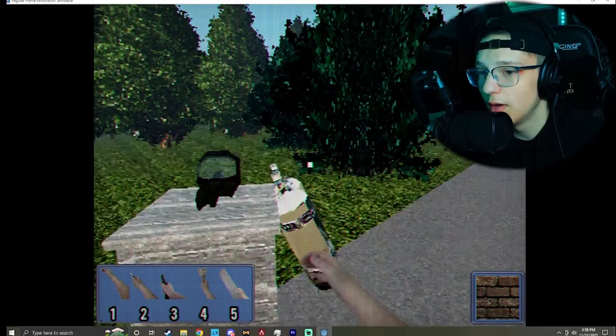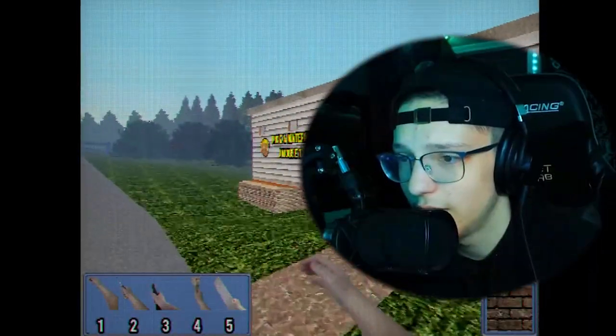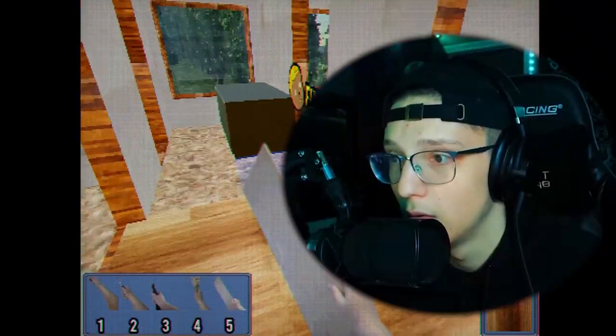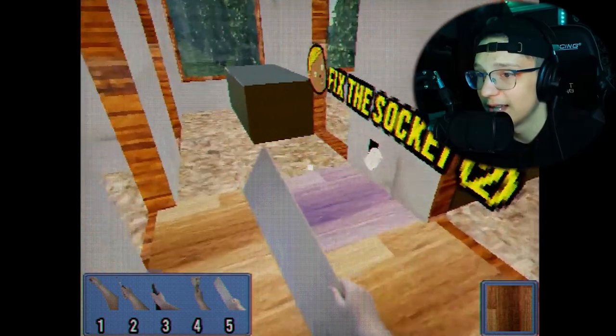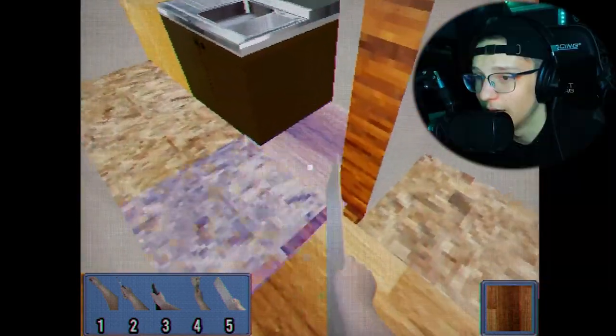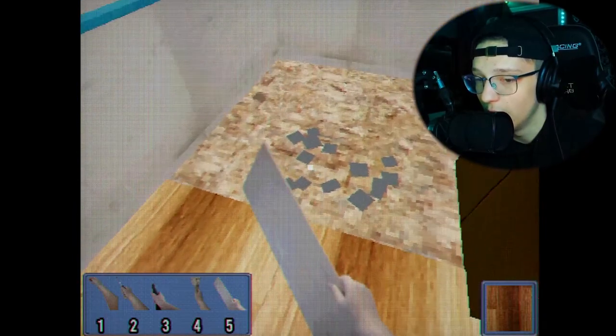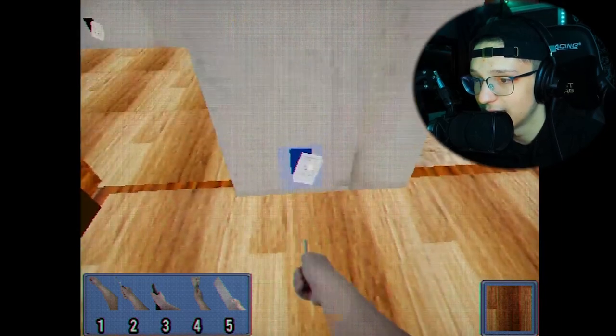Alrighty, so it looks like we're gonna fix up this house here. So these are like all my stuff here. But what do I have to do here? Okay, so we gotta fix up this whole house here. Fix the sockets. I will do that. Let me finish by putting down the floorboards here. I'm just a good old renovator. We're going around — what is this? I guess we just fix this socket.